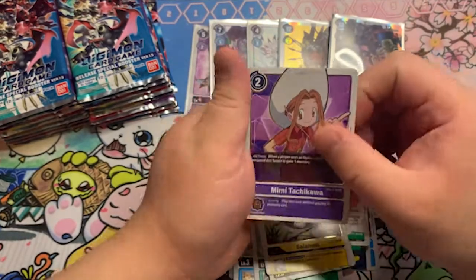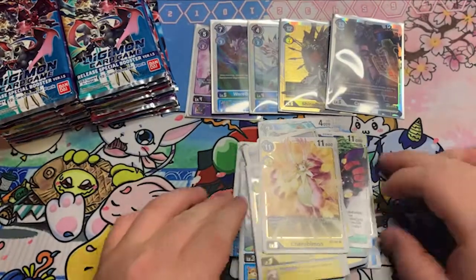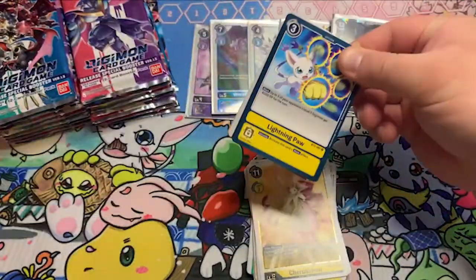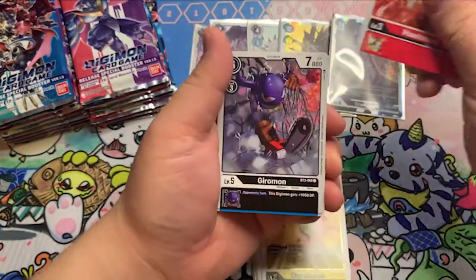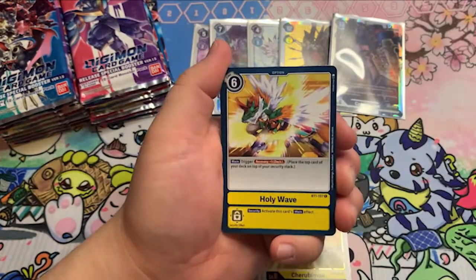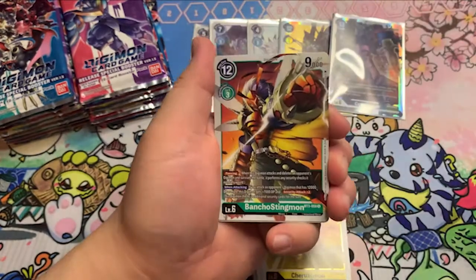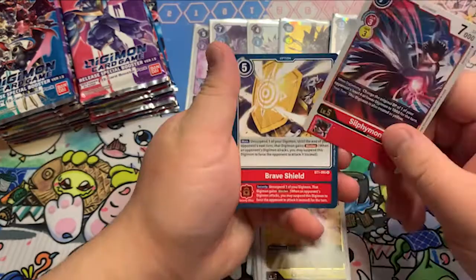Argomon again, Mimi, and Truribon. Nice. Lightning Paw. Hawkmon. And Jamon. Shamanmon — oof, second one. Silphimon and Braveshield. Cool — a couple red cards.